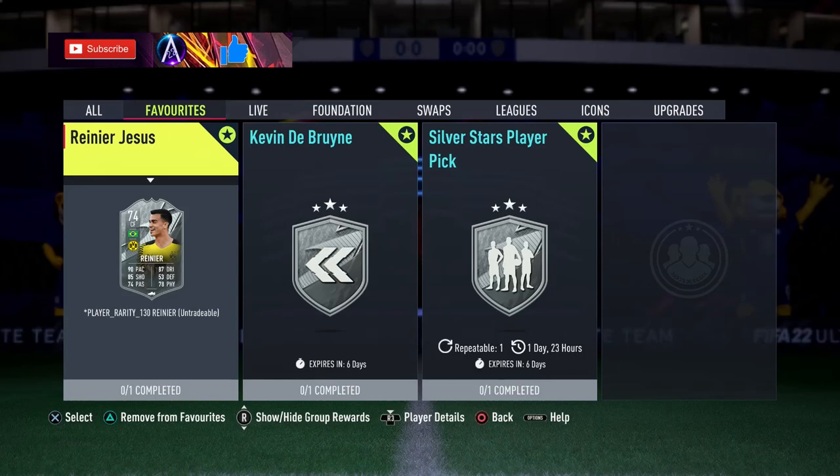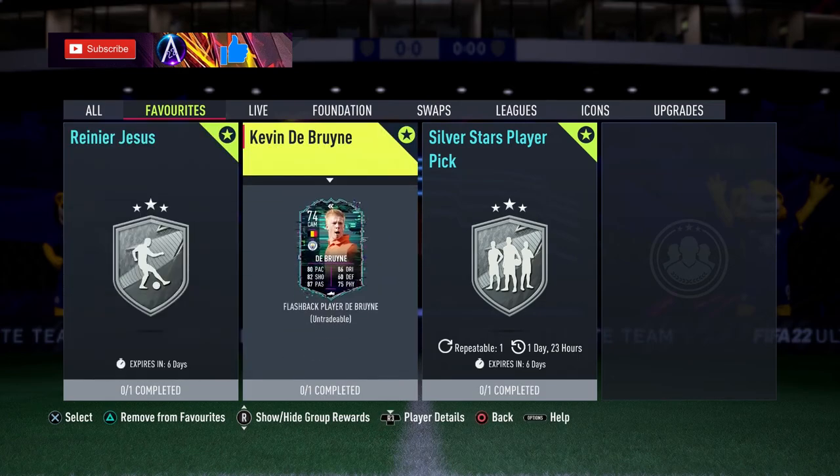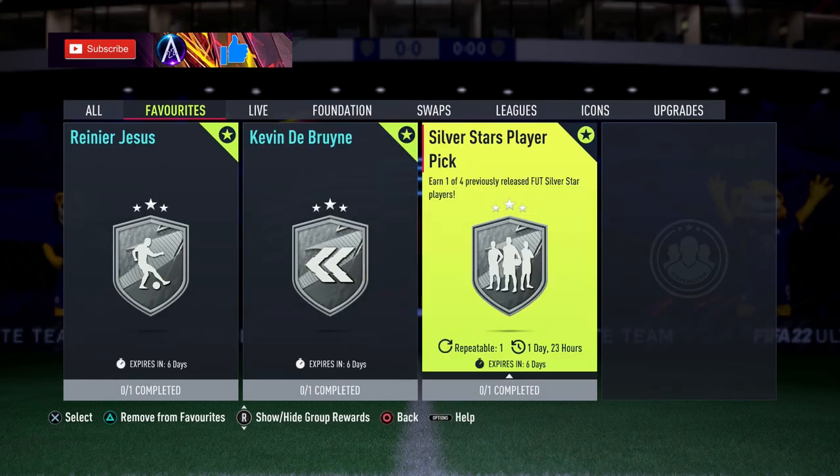What is up guys, welcome back to another video. A strange day of content - we have a Silver Stars themed promo. Reina is coming in around 15-15k, prices fluctuating a lot because the requirements are very similar across the board. We've also got De Bruyne - subscribe, you don't want to miss that - and a Silver Stars player pick, which I believe you get three of them over the course of the week.